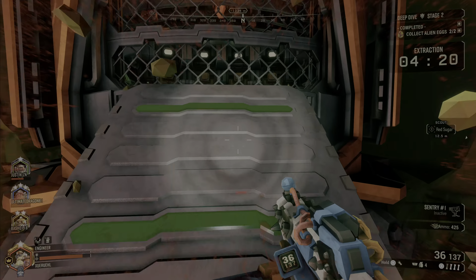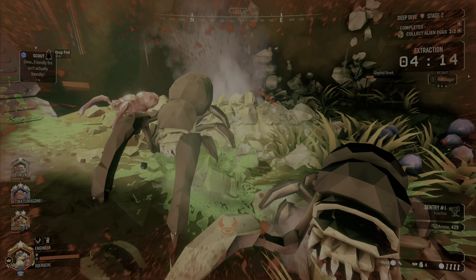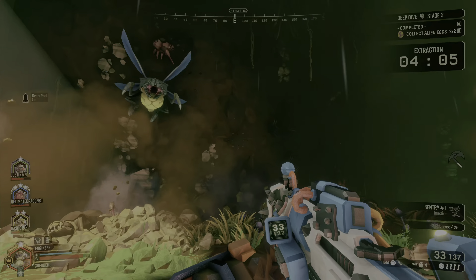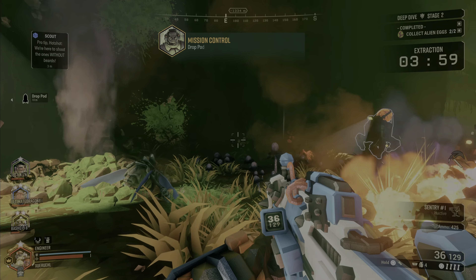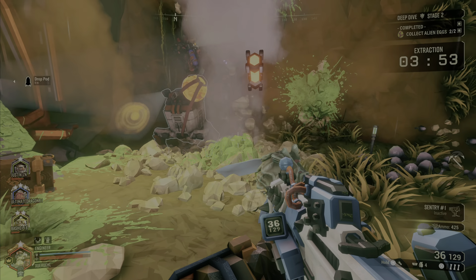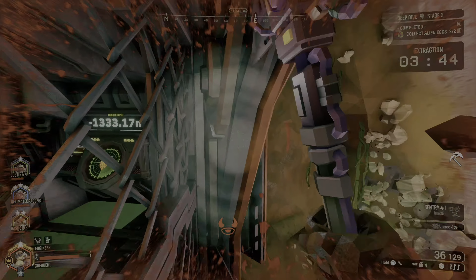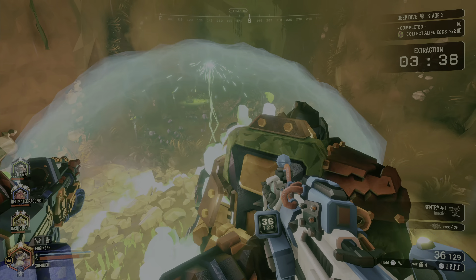The drop pod can be placed in obscure locations. Try to reserve your ammo if possible, but if you're way ahead of the mule you'll have some fights to deal with. For the most part you can run away from the fight, but once you get to the drop pod, enemies will be popping up around it and you'll have to kite or fight them. Once the mule is docked the door opens and you're ready for stage three.